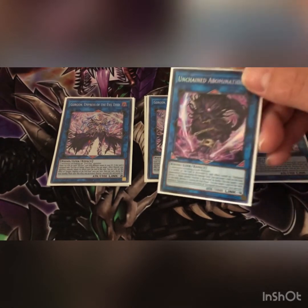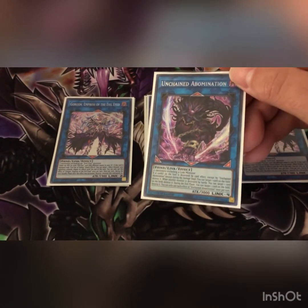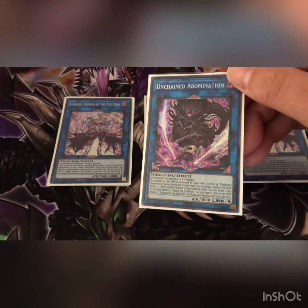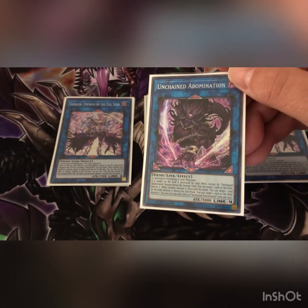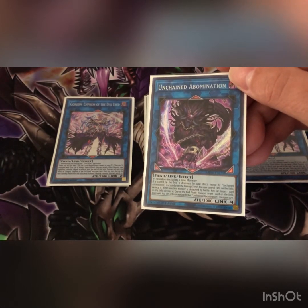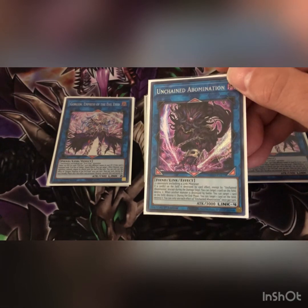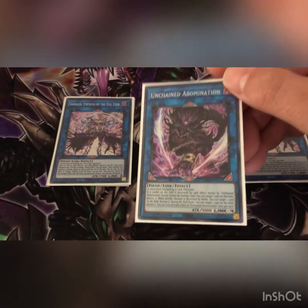Then we play one Unchained Abomination. If a card on the field is destroyed by card effect except during the damage step, you can target one card on the field and destroy it. When another monster is destroyed by battle, you can target one card on the field and destroy it. During the end phase you can target one card on the field and destroy it. So in all reality you have the potential to pop three cards in one turn.